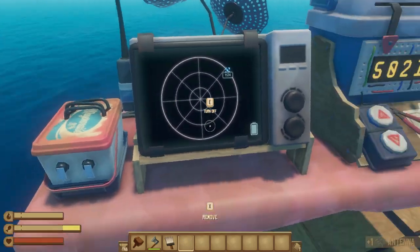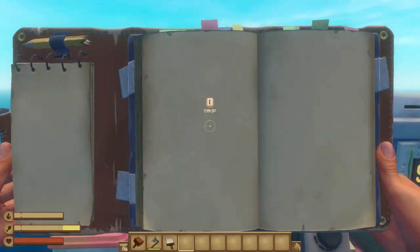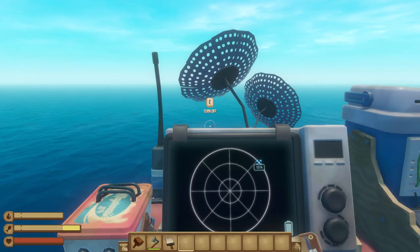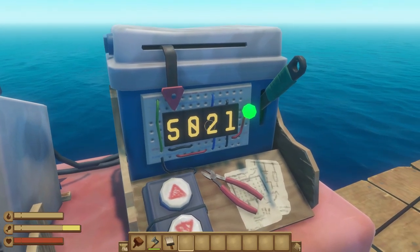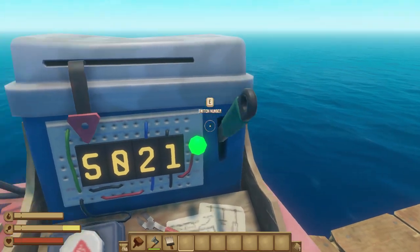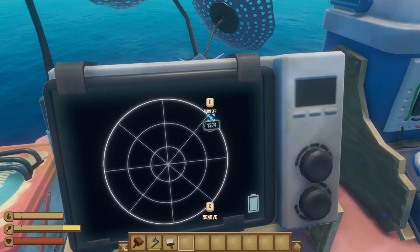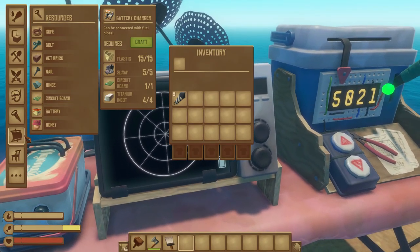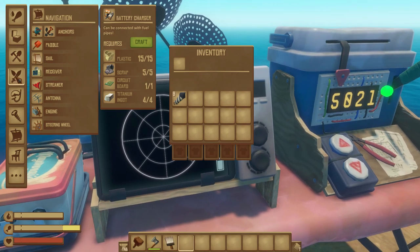Now you go on to your journey. You can go to the radio tower, which is 5021, and it's already inputted in. You can switch the number to change this once you get to new quests. Basically it shows it on the map. And you'll probably have a sail — definitely one or an engine. Let's just get a sail.